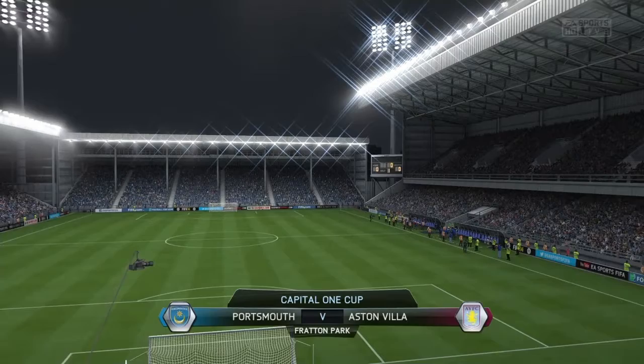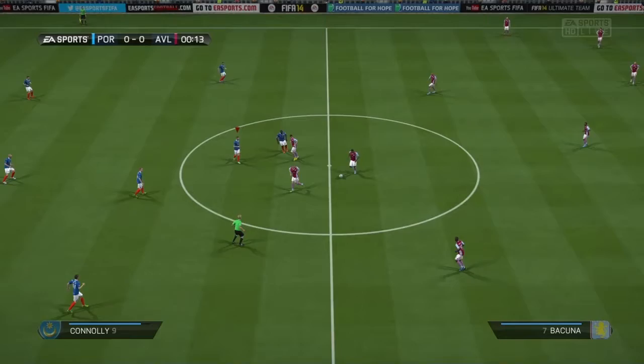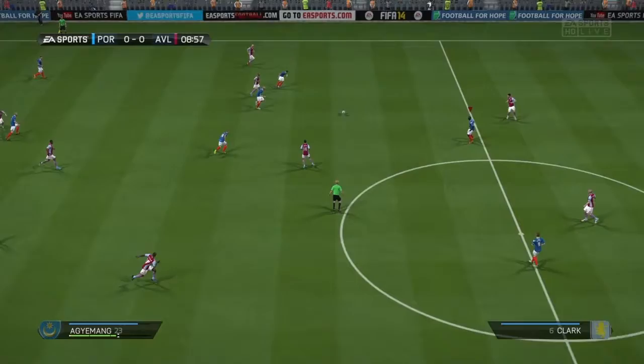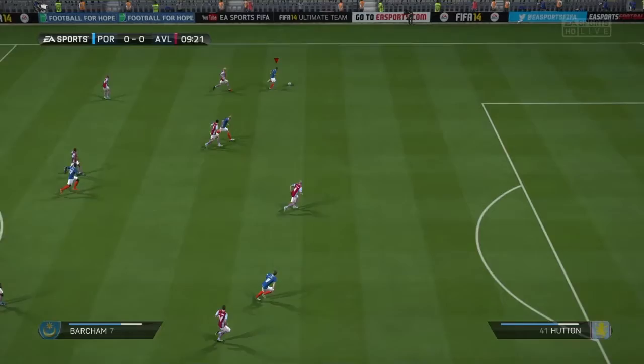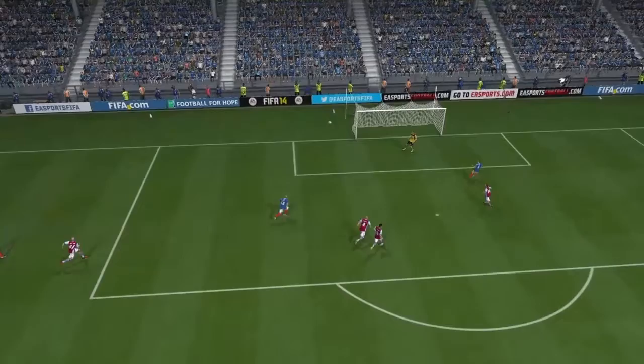Here we are taking on Aston Villa in the Capital One Cup at Fratton Park. Goodison knows that we're the underdogs against Aston Villa — they clearly have the better players and thoroughly should show it. We'll make the game somewhat interesting with Andy Barcham cutting down the left side after just nine minutes. He swings the ball into the back post and veteran striker David Connolly opens the scoring. A peach of a cross.